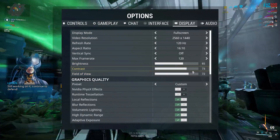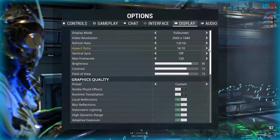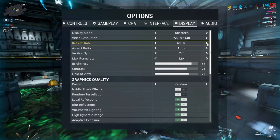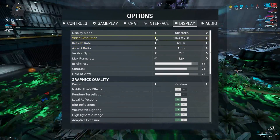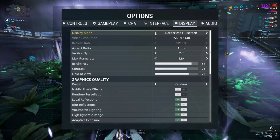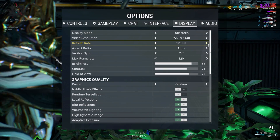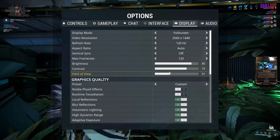One of the things you also want to do is drop down your refresh rate, turn off vertical synchronization — or vertical sync — and adjust your frame rate to about 30 frames per second. This will match some of the settings that console players have. You also want to reduce your field of view, which will also reduce the amount of graphics rendered on screen at the same time.